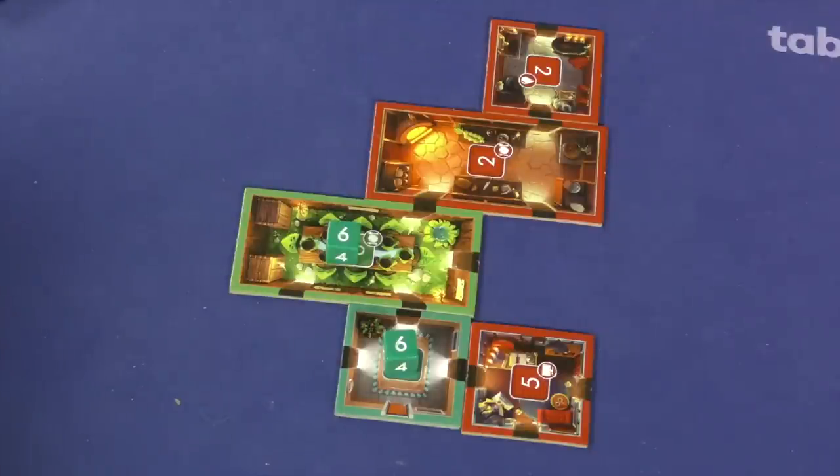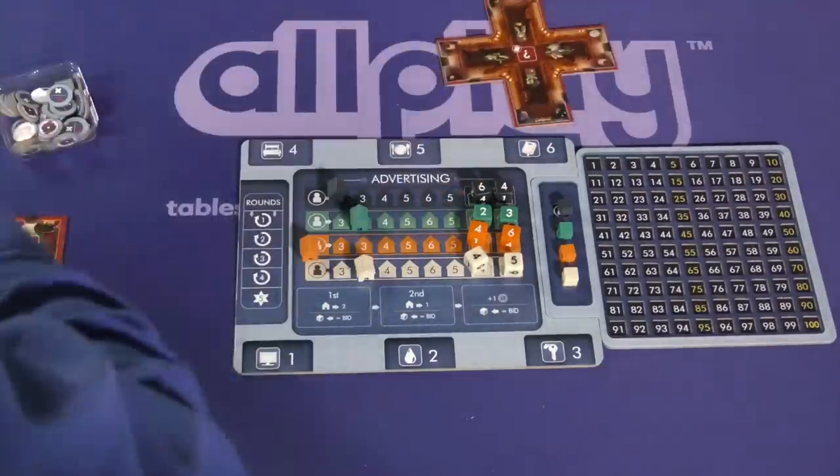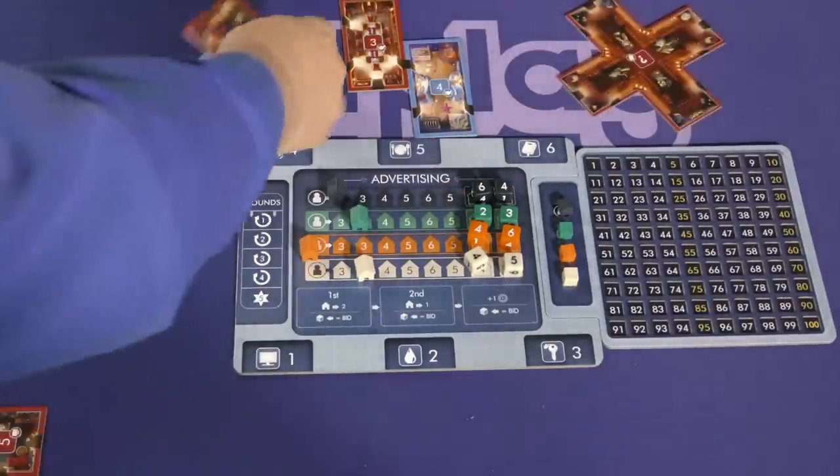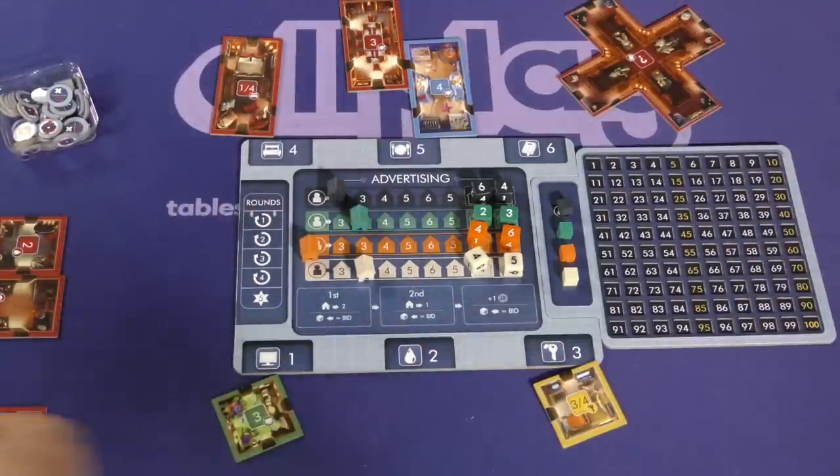If you place two dice, you get two prestige points. Three dice gives you five points, four gives you nine. If you manage to place nine at the same time — which nobody has ever done — you get 19 points. So putting a lot of the same number in your house can be very helpful. Then you reset by drawing a tile from the top of each stack and placing a new tile at each spot, and then you start another round.